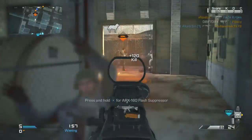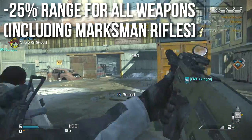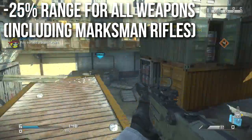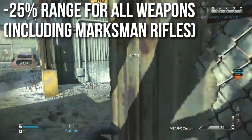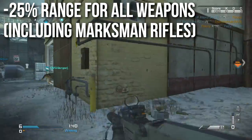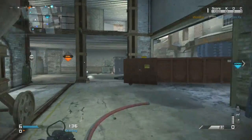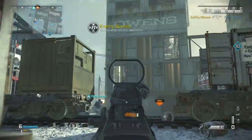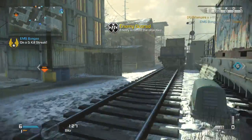For all weapons — and this includes marksman rifles, which are lumped into this category — putting a Silencer on your weapon gives you 25% less range. That's actually not that big of a penalty. In other games it's been 30 or 35%, and sometimes on certain weapons it can go up to 50%. So the suppressor doesn't hurt your range that much; it's really not that punishing, but it is a little bit, and it might make or break a gun-versus-gun encounter in a close-quarters situation.